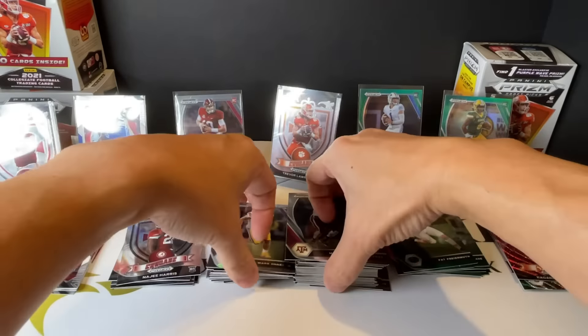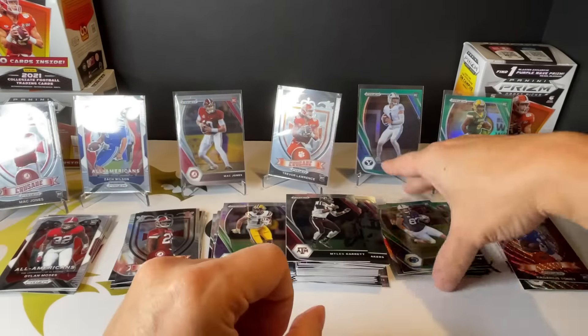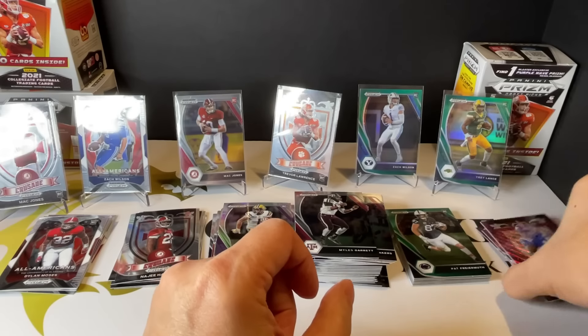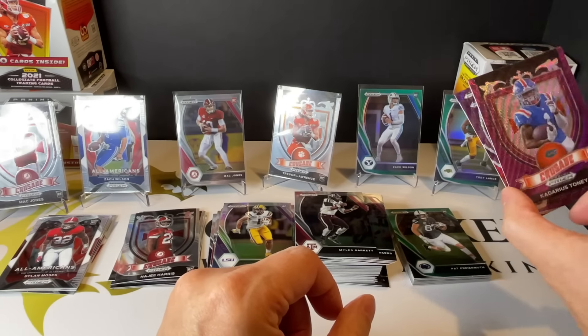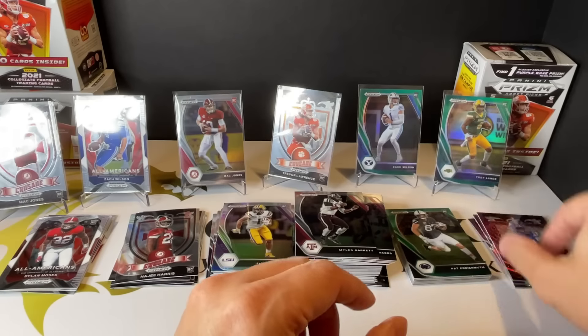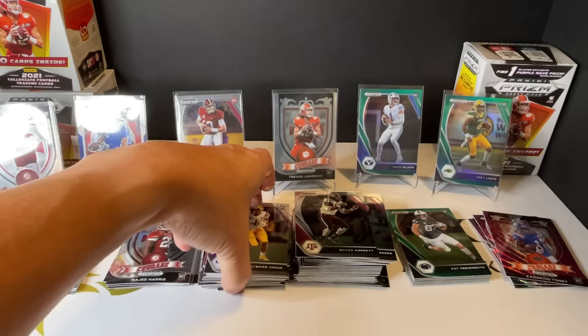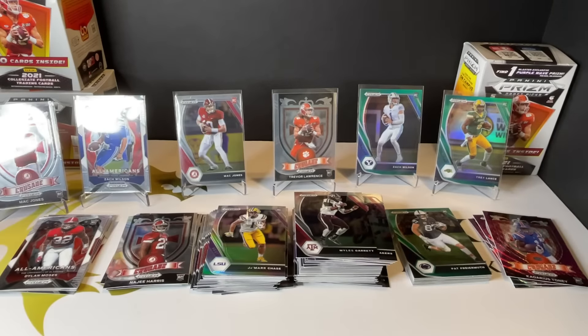So that should do it. On average you get three green parallels per box and one purple wave per box. Pretty decent - got Trevor, a couple Mac Jones. It's a fun rip. That should do it - thank you for watching, until next time, take care. Bye.